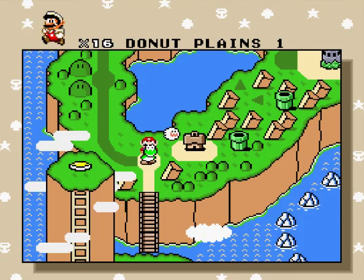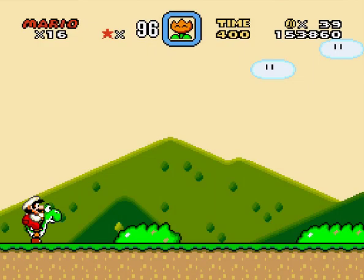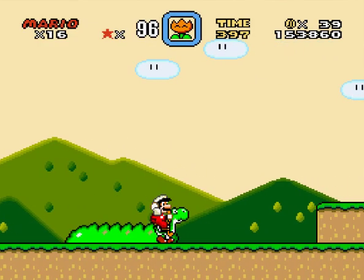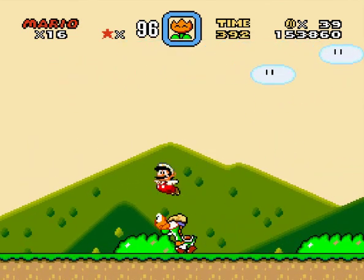What's up guys, Mr. ZebraGamer here with part 2 of Let's Play Super Mario World. We're gonna start off the second island here with Donut Plains 1. In this level we get introduced to a new item right here, and that is a feather.